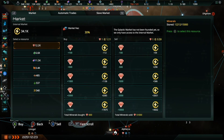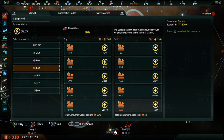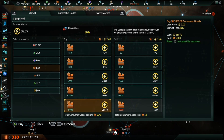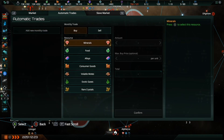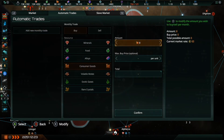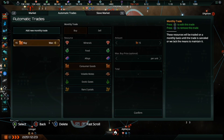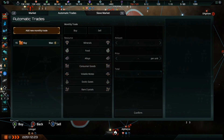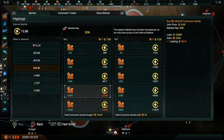An alternative way to improve your production of consumer goods is by utilizing the Internal Market. If you find your empire is producing an excess of other resources, consider selling them off to purchase more consumer goods for your needs. You can also set up automatic trades which will occur monthly and directly impact your empire's production of resources. Consumer goods are quite valuable on the market, so the price to buy more will be higher than other resources such as food or minerals. This also makes consumer goods very useful to sell for more energy credits and can be a valid strategy when your empire has an abundance of consumer goods being produced.